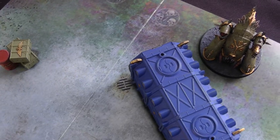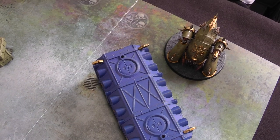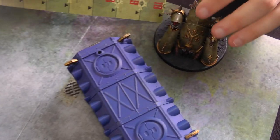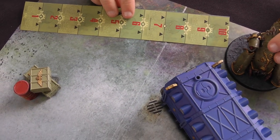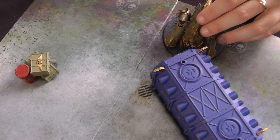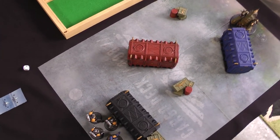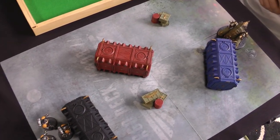The Blight Hauler has a 10-inch move but Will doesn't use all of it — just nudging forward slightly to avoid giving the Librarian a Smite opportunity. It's too far to charge, so it's straight into Space Marines Turn 1. The Intercessors move up six inches and the Librarian moves up behind them. The Librarian can't see the Blight Hauler so can't Smite, but he tries Might of Heroes and gets it off with a six — plus two attacks for him. No shooting is possible, so it goes straight to Death Guard Turn 2.